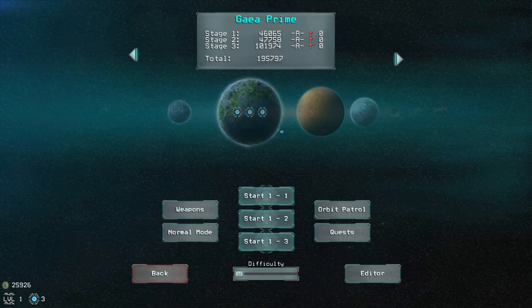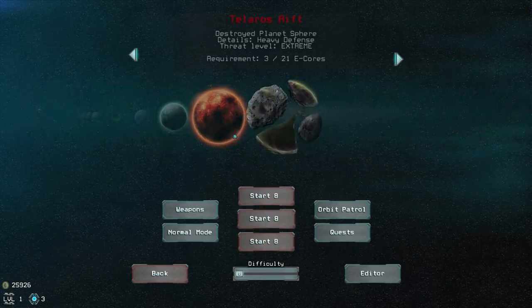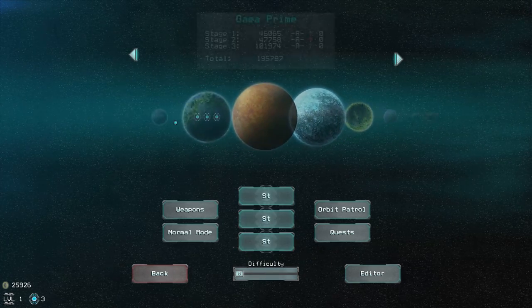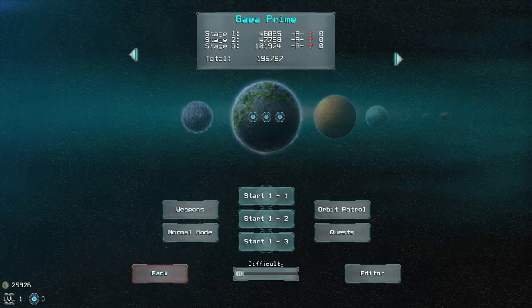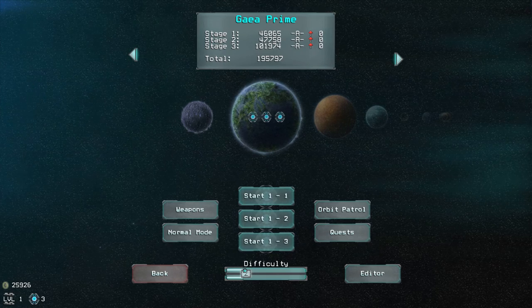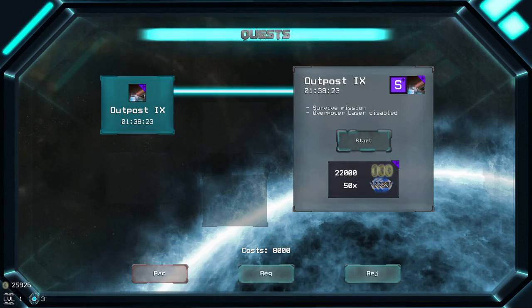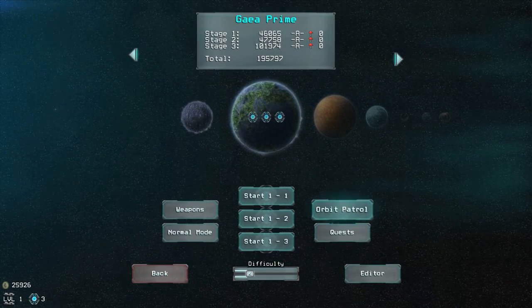Jumping into missions, you have a ton of planets, each with three different levels. When you factor in replayability, there's a lot of content right from the start. You have quests — once you colonize, your colonies will sometimes give you quests to earn additional credits.